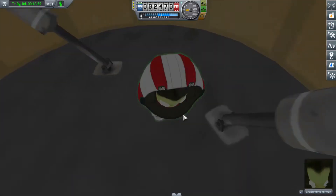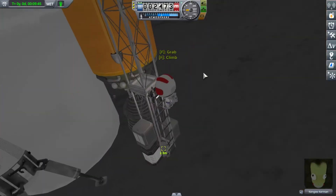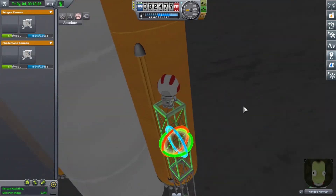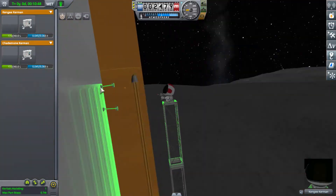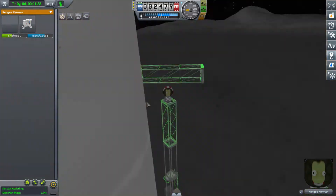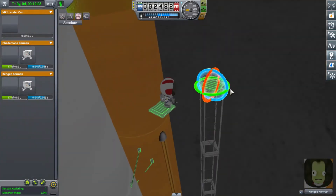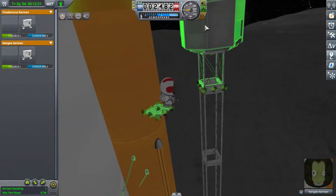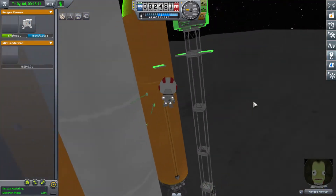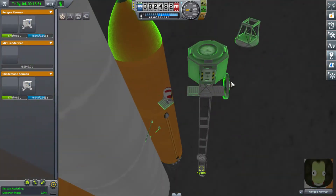I've got an engineer inside the tube and an engineer outside of the tube, which is nice and handy because I can kind of pass ports from one to the other. I can attach ports from the inside of the tube to the outside, and from the inside of the tube to the station itself. I'm just robbing as many parts as quickly as I can before the rocket completely slides away, which is going to make transferring the ports much, much harder.